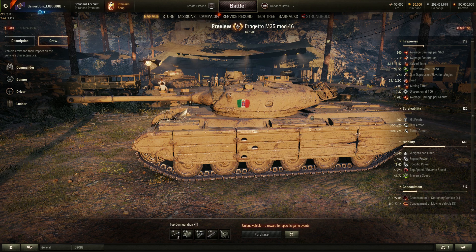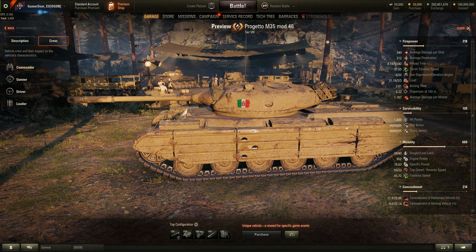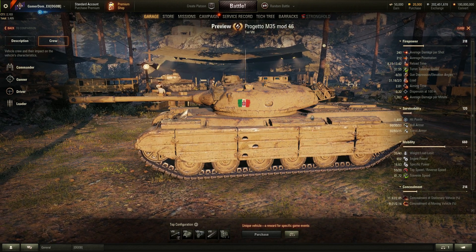When it needs to get in and do some damage, the ability to dish out 720 average damage in a burst is pretty good indeed. Turret traverse is 37.55 degrees per second, which is not bad. Gun depression is also very good at minus eight.